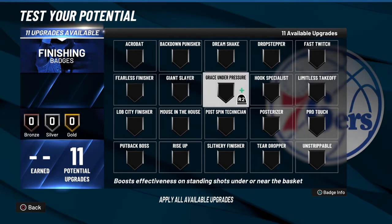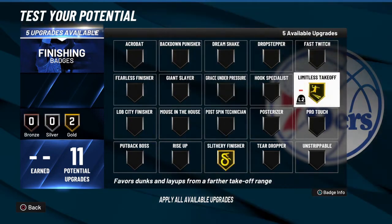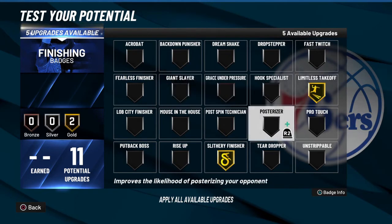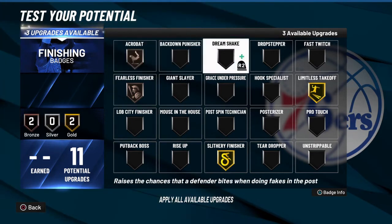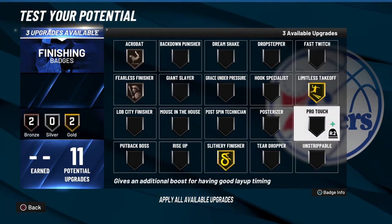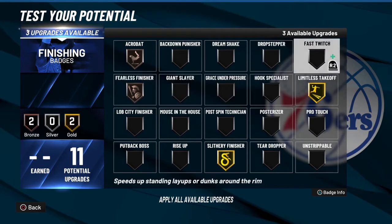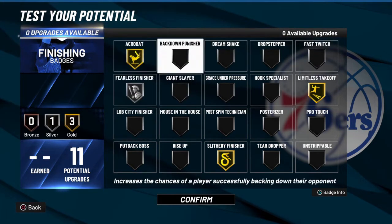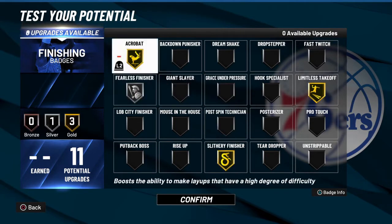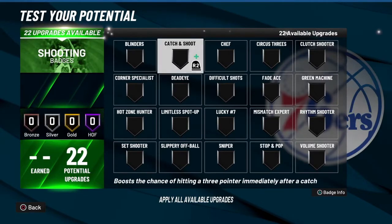Now for badges — 11 finishing badges total. James Harden is definitely getting gold slithery finisher, gold limitless takeoff. Since we don't have contact dunks, no posterizer. Throw fearless finisher on silver and gold acrobat. This setup gives you good finishing around the rim and the ability to do a lot of different moves.